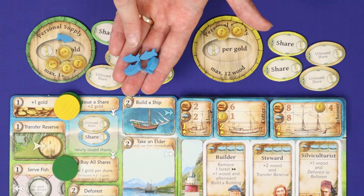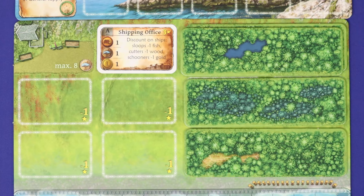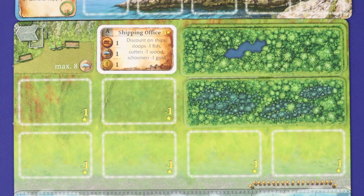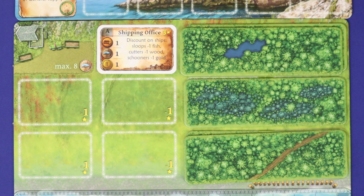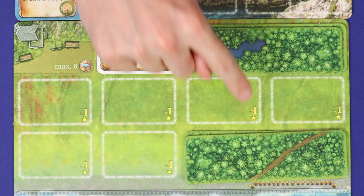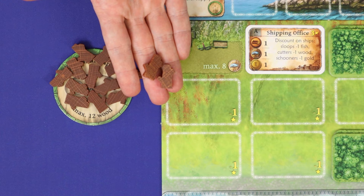The next three actions relate to forest management and gaining wood: deforest, thin out, and reforest. To deforest, remove any one forest tile from your board — solo or in a stack — and gain five wood. To thin out, count your forest tiles on your harbour board and gain one wood for each without removing any. To reforest, take two forest tiles and place them in a stack onto an empty double space of your harbour board. Managing forests is a key decision: removing forests frees space for buildings but creates more negative points if you can't fill them. Your personal supply can never hold more than 12 wood at a time.